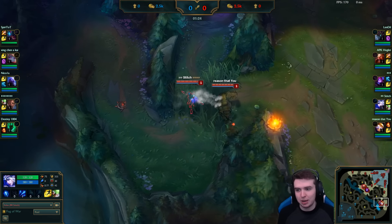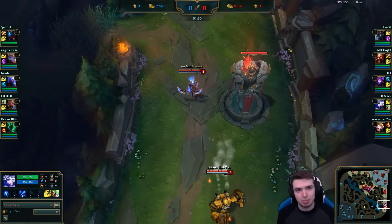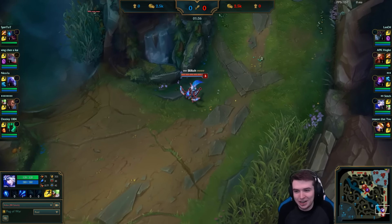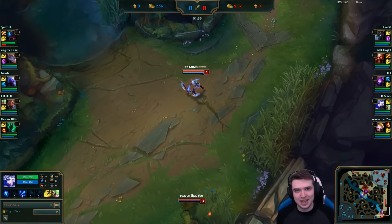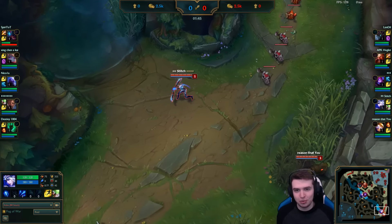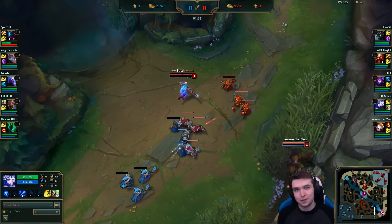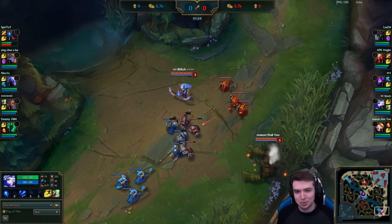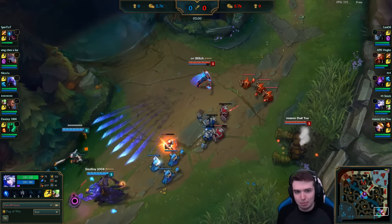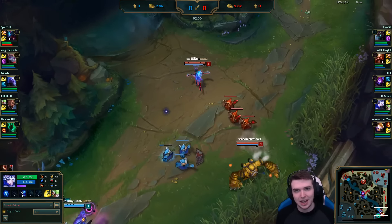The problem with doing gameplay of the build every time is that me talking and playing and explaining everything is really hard. I often end up feeding or just not really showing off exactly how good it is compared to playing super serious without talking. So this is a good middle ground — I've got a good game which shows a lot of why the pick is really good. I'll probably end up releasing both; I'll do a gameplay as well, and you guys can pick which you prefer.